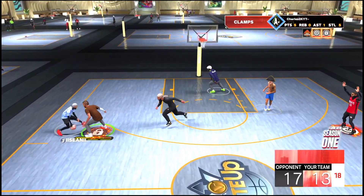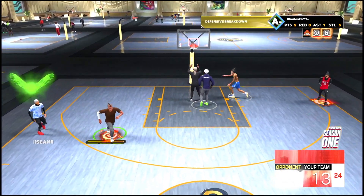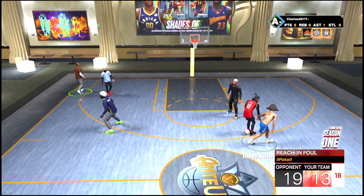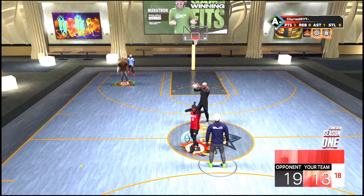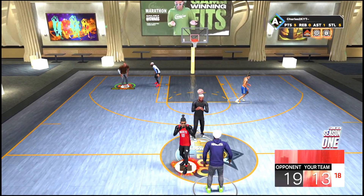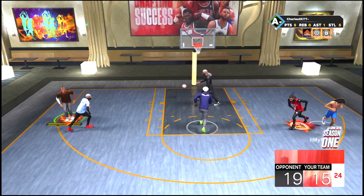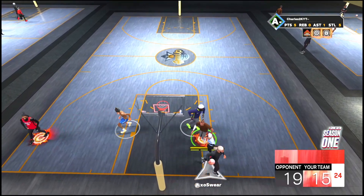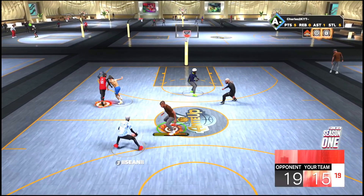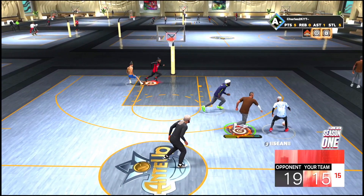I can see why people are frustrated with the rim running and 6'9" to 6'8" builds — if the person knows what they're doing, if you come up too far they'll run past you, if you play too far back it's a three. But it is very beatable because of the three adrenaline bars this year. Once those are gone you should be fine — just watch the back doors. Let me know in the comments how you feel about rim running and what you'd have 2K change on 6'9" builds once the first major update drops.